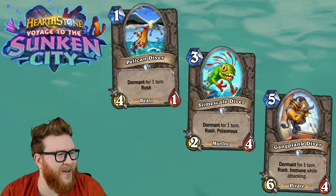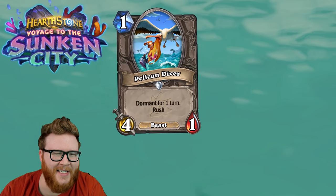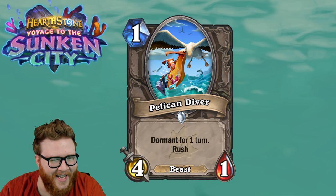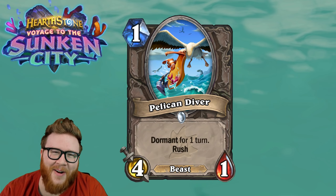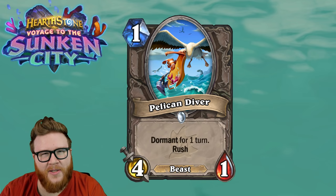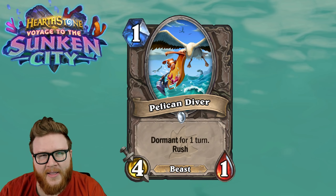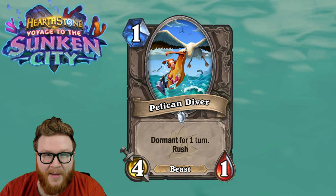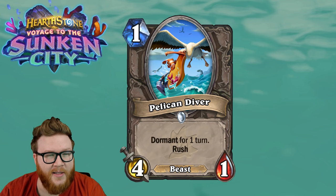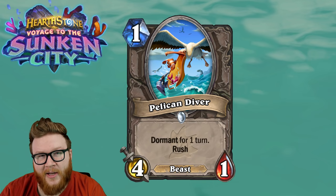I want to dive into these with a little more depth. Let's first talk about the Pelican Diver — and don't look too closely or you'll notice that he's eating Nemo. The Pelican Diver is a 1-mana 4/1 Beast. It's dormant for one turn, which isn't much, and it has Rush. The applications for this one are kind of intriguing. You slap this down on turn one and basically you're creating this high-friction moment for your opponent where any minion they play is probably going to die to the Diver. And really, up through the mid-game, that's often going to be very true.